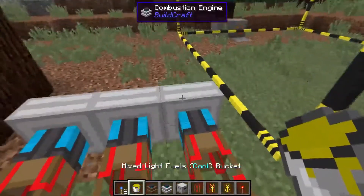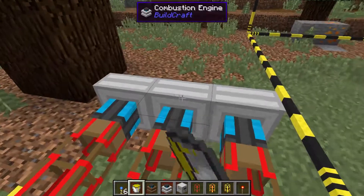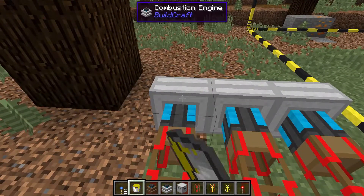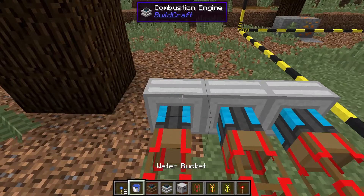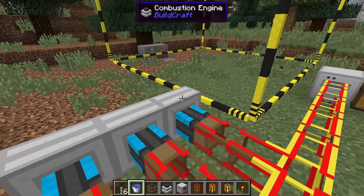Combustion engine takes fuel and coolant, which is water. Just come in here and fill this up. You can pipe these in — there's lots of different ways to set up a power plant; you can look that up online.